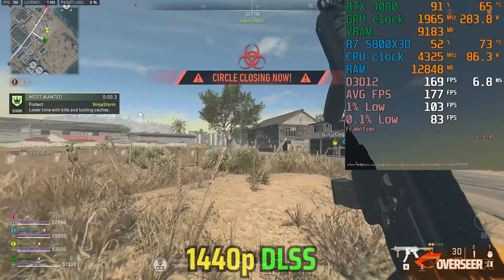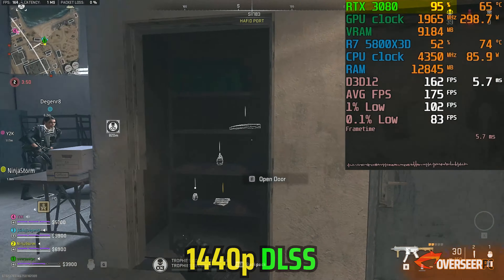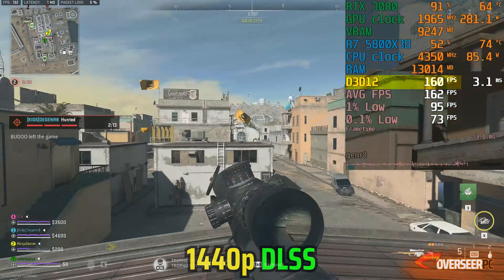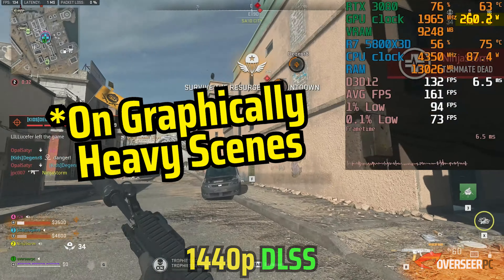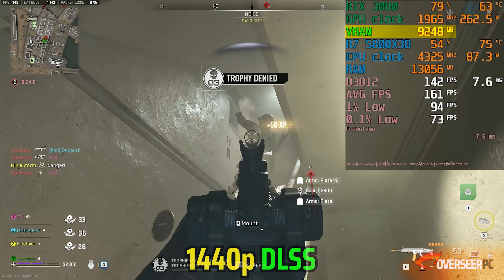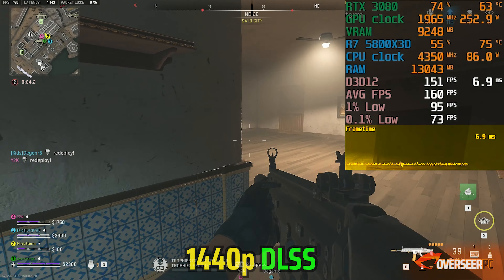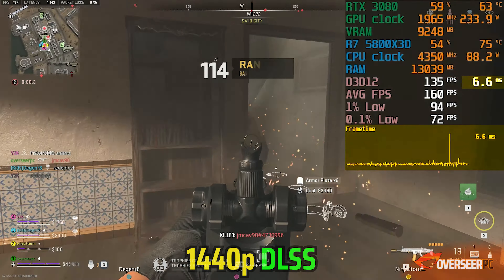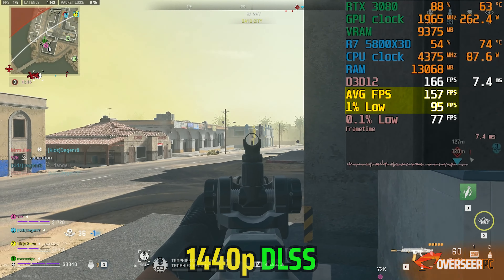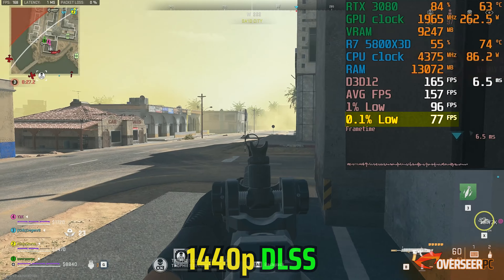Let's start with our real gameplay — Warzone 2, Al Mazrah. Right off the bat, GPU utilization maxes out all the way to 100%, and we've got FPS going from 140 up to 170 plus. GPU power is definitely above 300 watts and VRAM consumption is at 9.1 gigabytes — this includes VRAM allocation for the game, and in our settings we've set it to utilize up to 85% only. Frame times do have some micro stutters but these are negligible. Frame times are below 8 milliseconds — our golden number — hovering between 5 and 6 milliseconds. Our 1% lows are more than half the average at around 90 FPS, which is good.